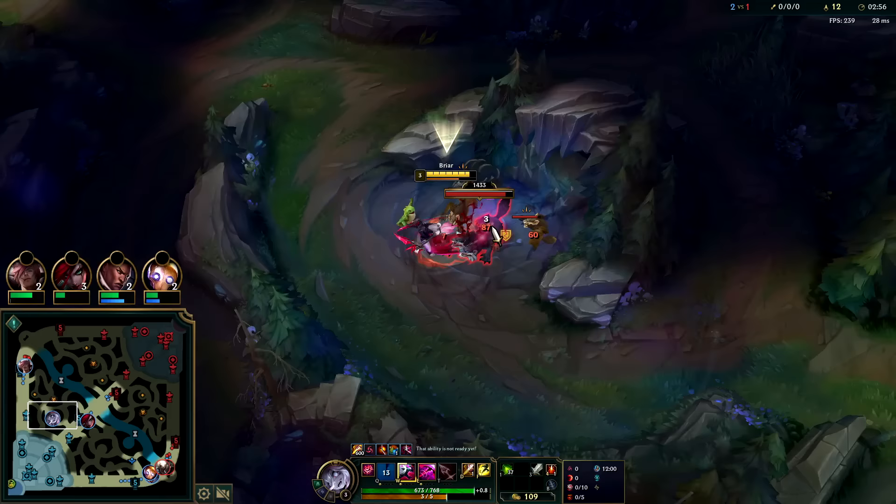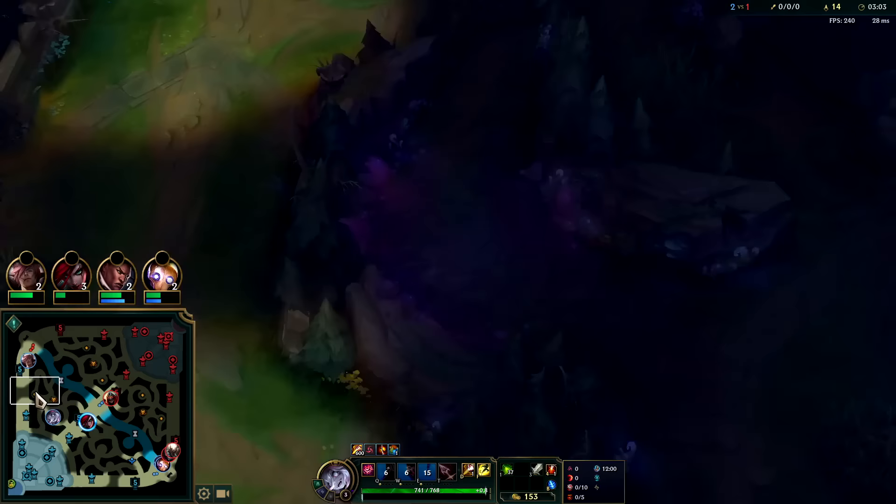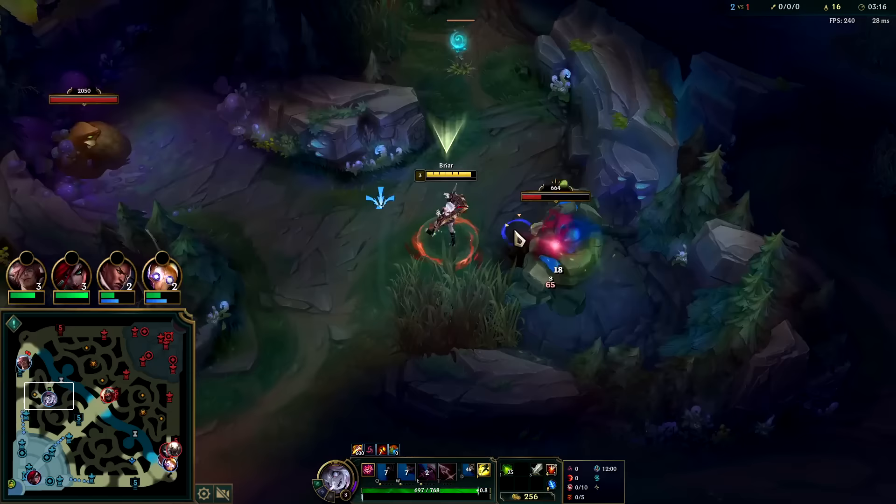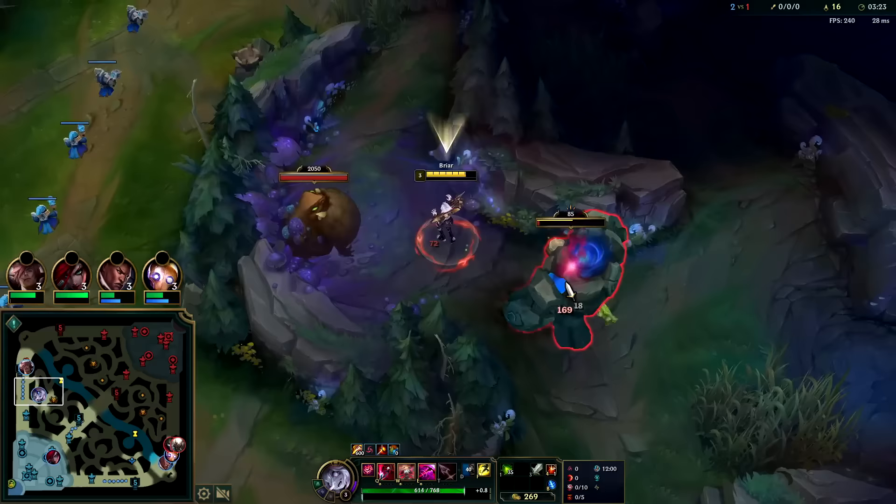We're splitting up the clear somewhat — we could just do blue, Gromp, wolves, raptors, krugs and full clear again. But Briar is so strong in the meta that you don't really have to try to avoid fights the way someone like Shyvana would. Smited the blue buff. Briar's clears are so crazy fast — it's actually nuts how quick it is.